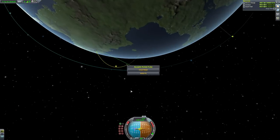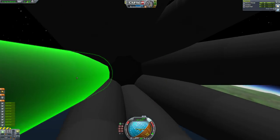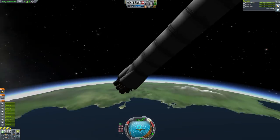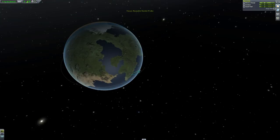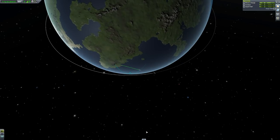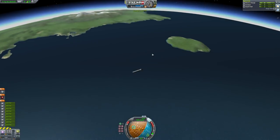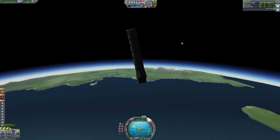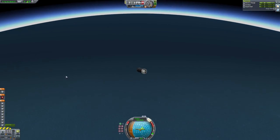Now you'll notice that I'm landing on the water, in the ocean. I've done no boost-back burn — how boring of me. You could indeed do a boost-back burn, and I'll show you how to do that in a second. I never do them — usually I let them land in the ocean because it's really easy, because you don't have a lot of time to do a boost-back burn and it will be quite fuel expensive. This gets you back a little less money, but it is very convenient.